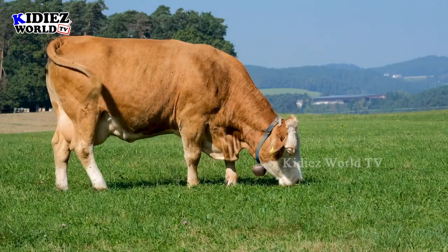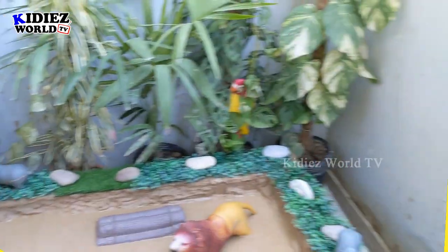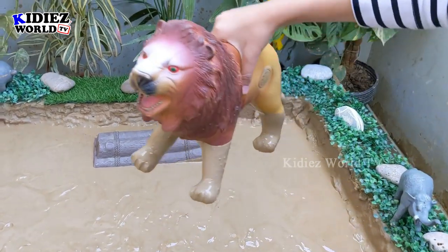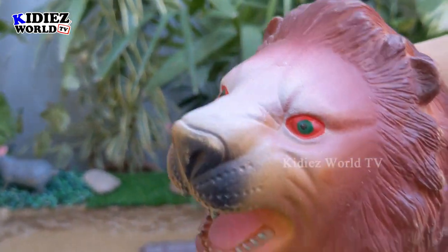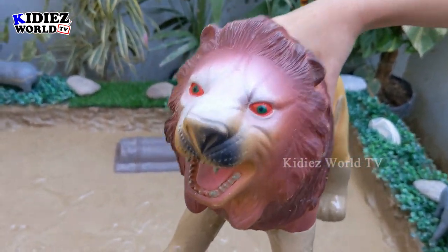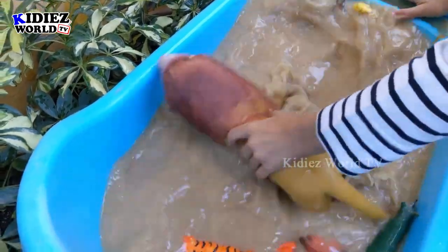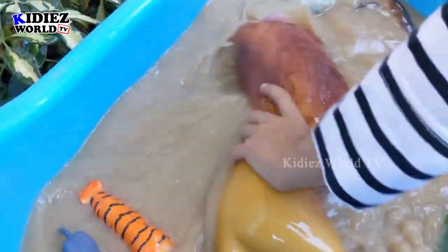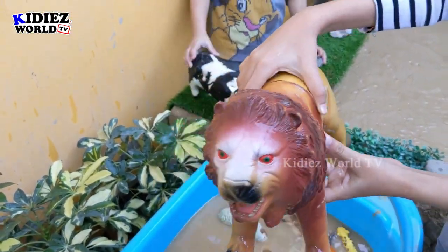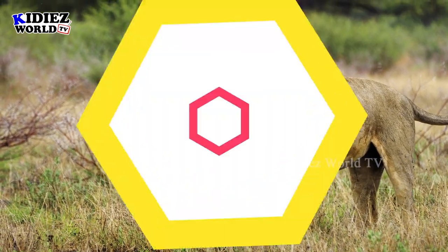And now we have only the lion left in the mud ground. You can pick him up now and show me here in the camera. Wow — just look at this lion, he has red eyes and he is very, very dirty. Lion is the second biggest member of the cat family, also known as king of the jungle. So you can wash him now. Is it clean? Wow, so good — lion!